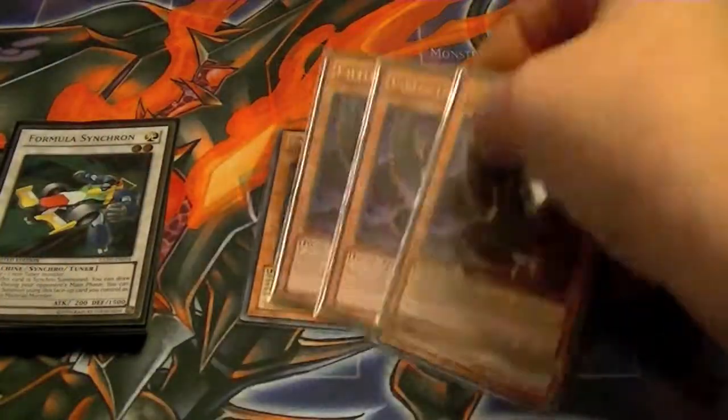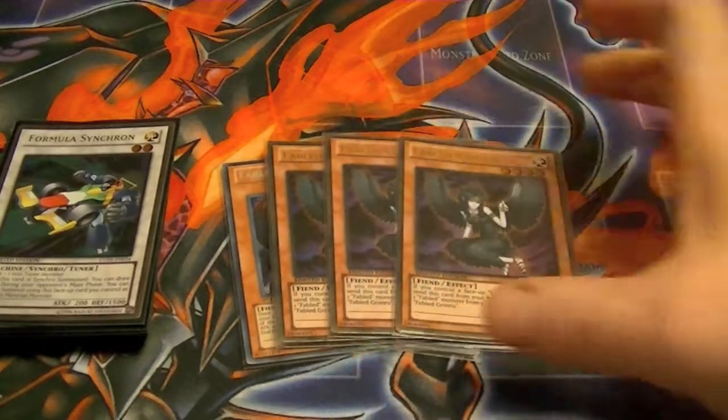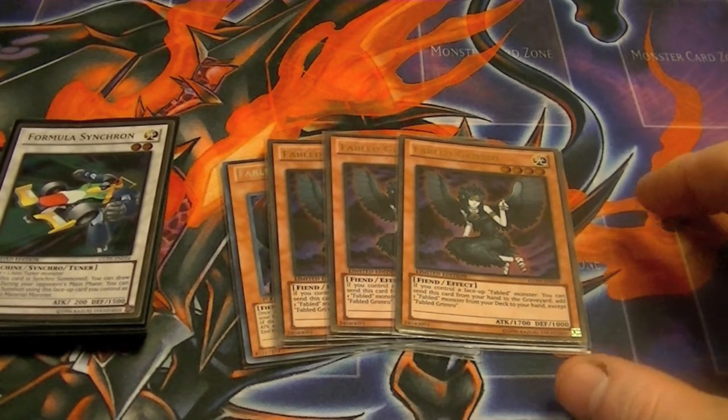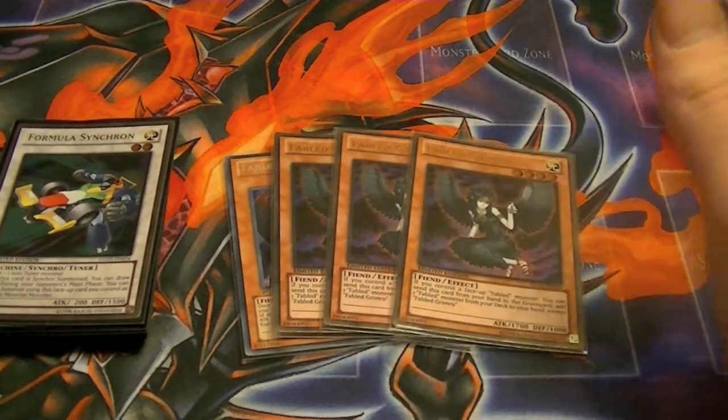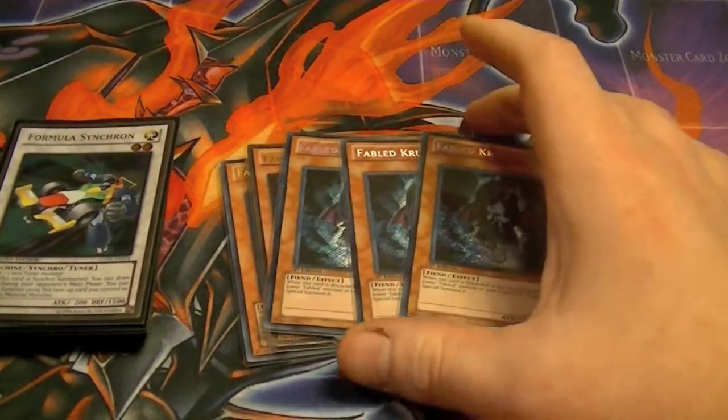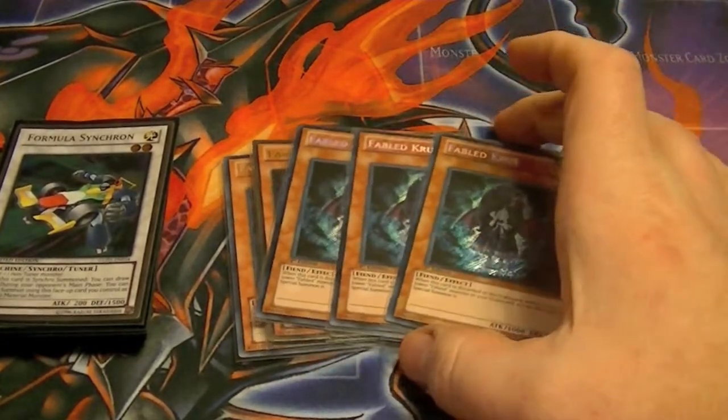Three Grimrose: a 1700 beater, and when you control a Fabled on the field you can ditch it to the graveyard to add any Fabled from your deck to your hand. Three Fabled Cruz: this is your Monster Reborn of the deck — ditch it from your hand to special summon any Fabled but itself.